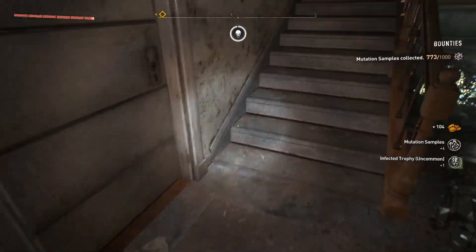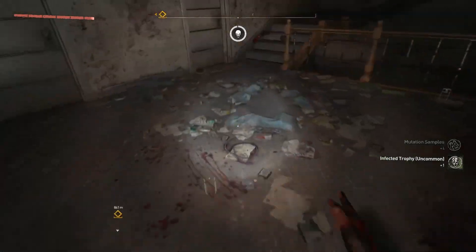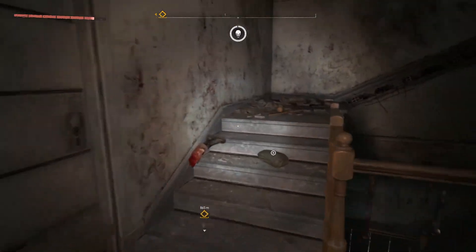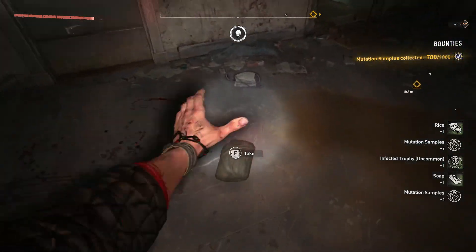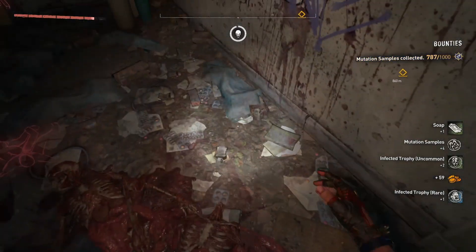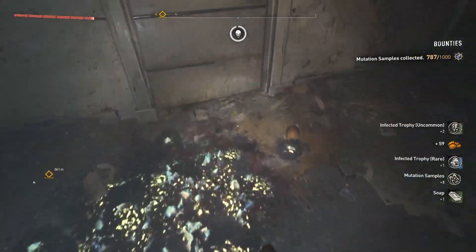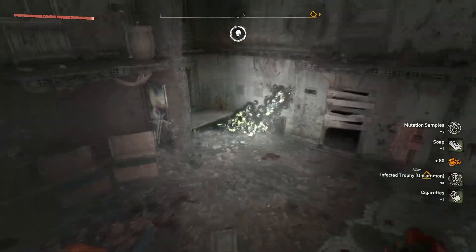To get some mutation samples — all the common green ones. Mutation samples are definitely the ones you need the most. That's why it's good to have a spot where you can just farm them.